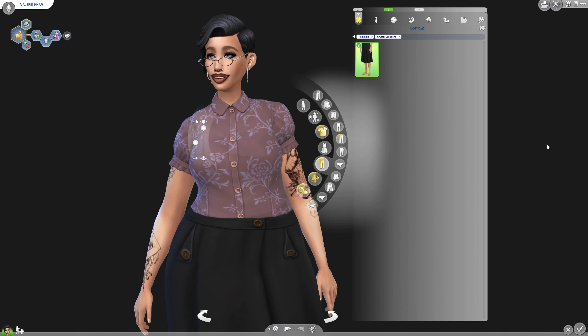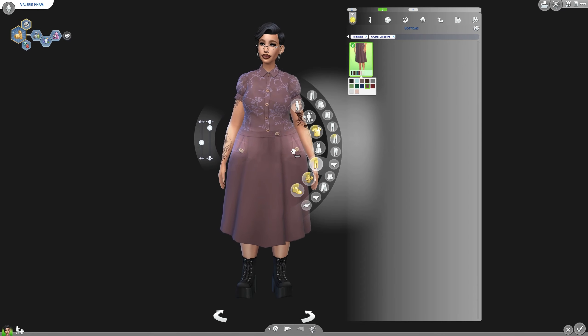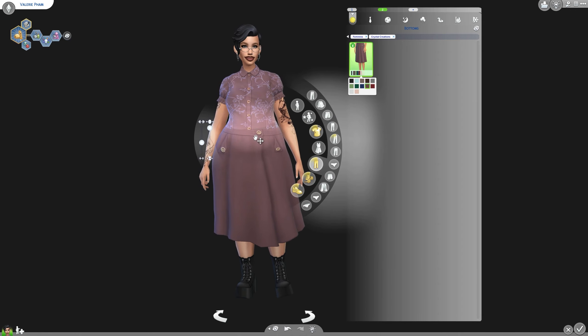And then we got a new skirt. I do like this skirt a lot. I like the colors, I like the little folds and the little pocket button folds. I like that they match, so that's really cute. It kind of becomes a dress at this point if you wanted to pretend that it was.